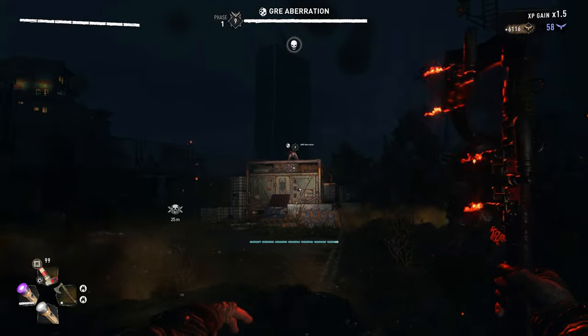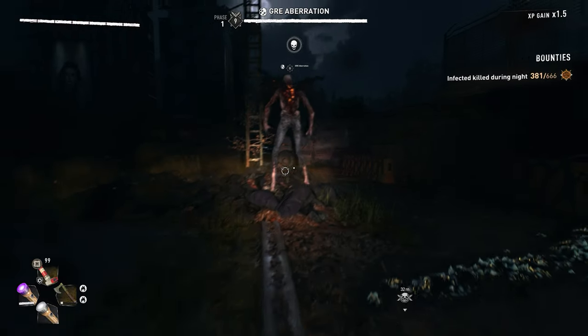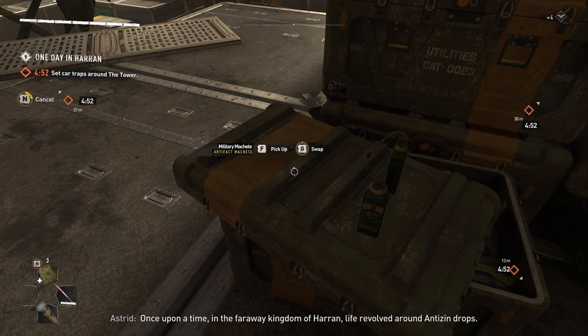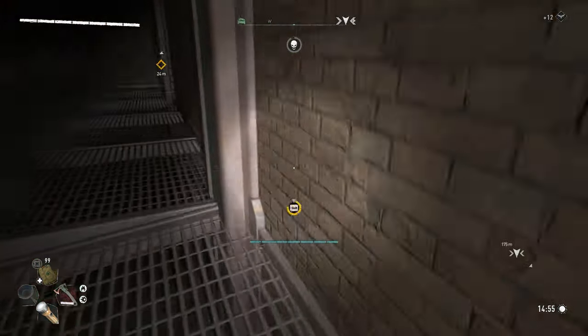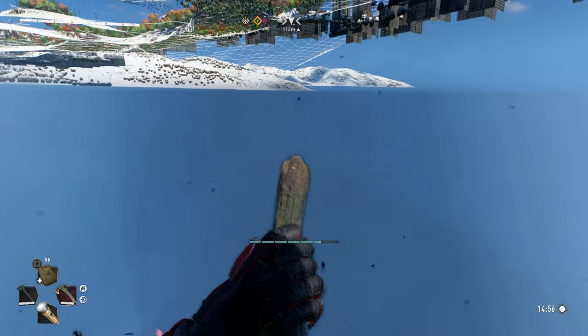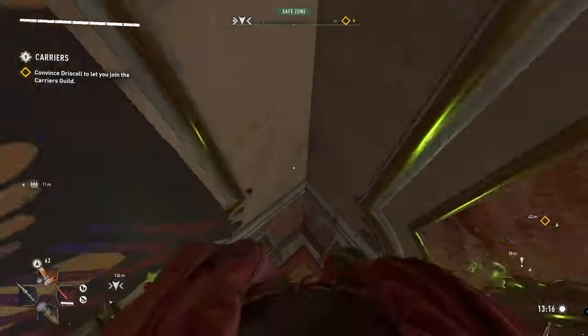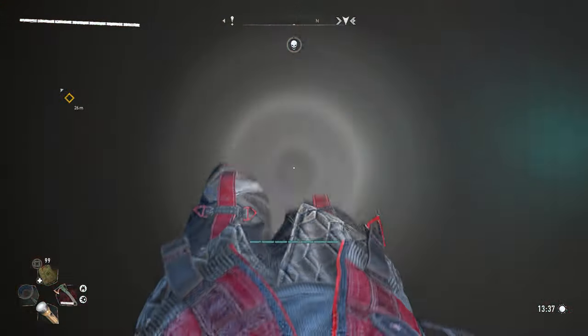Since the release of the Carnage Hall DLC, glitched one-shot weapons were always a thing. But recently Techland patched these weapons so you can no longer repair them and get them the regular method, but thankfully people already found a way of getting the glitched military machete from the One Day in Haran mission. Before we begin, I know that there is a method of getting them with the triple jump Mario shoes, but I highly dislike this method and find it actually more difficult than the glitch I will showcase right now.